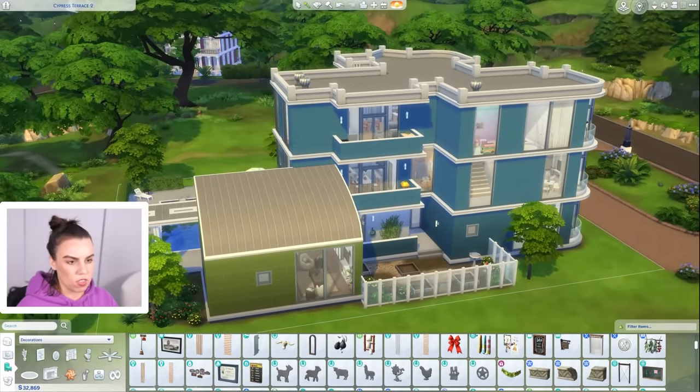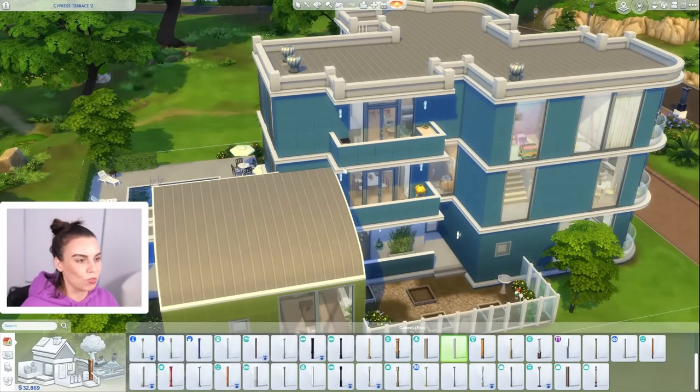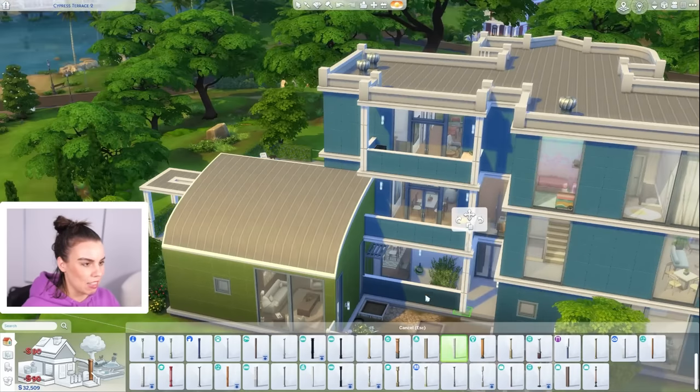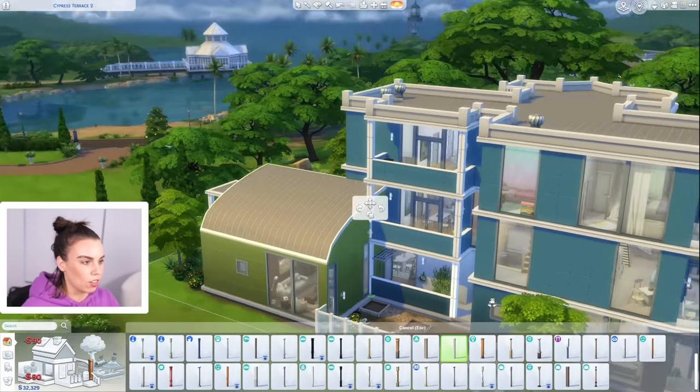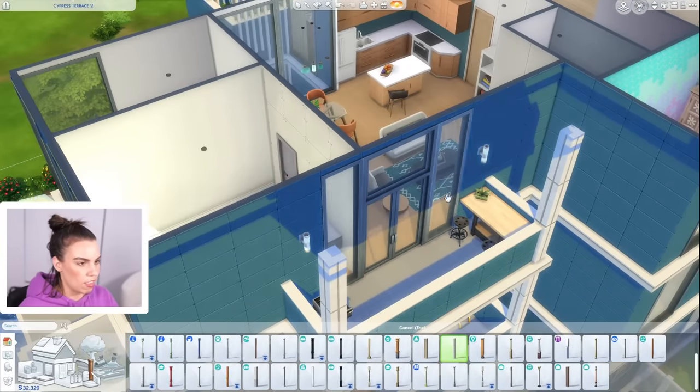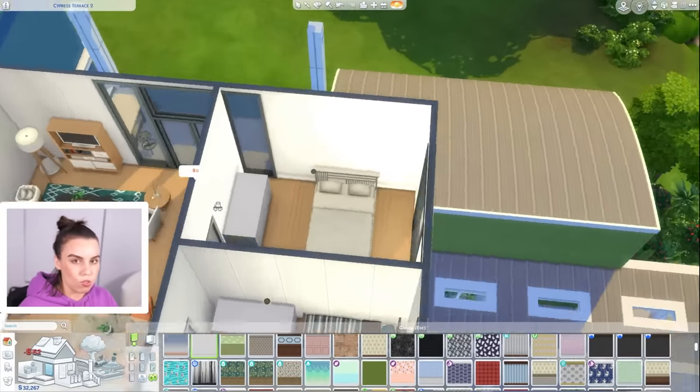I forgot we still have all of these balconies to do. Maybe these can just have matching pillars to the original ones in this house — we can just pop them up here like this, otherwise there might be too many battens if we copy what we already did on the other balconies. I also have a little area to sit over here, and then we've got these two bedrooms.